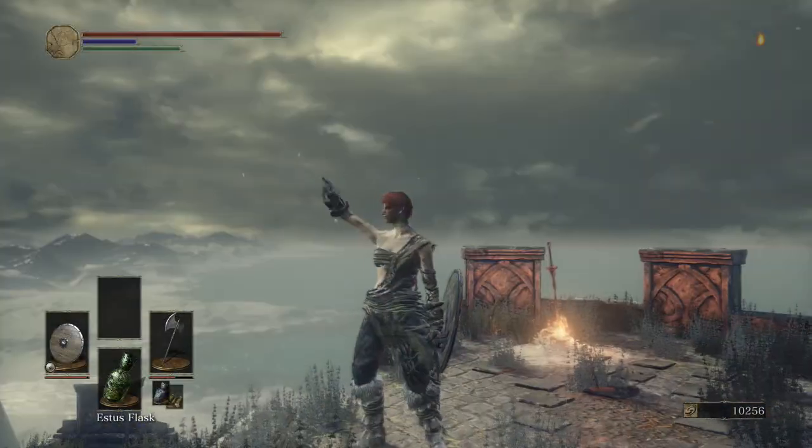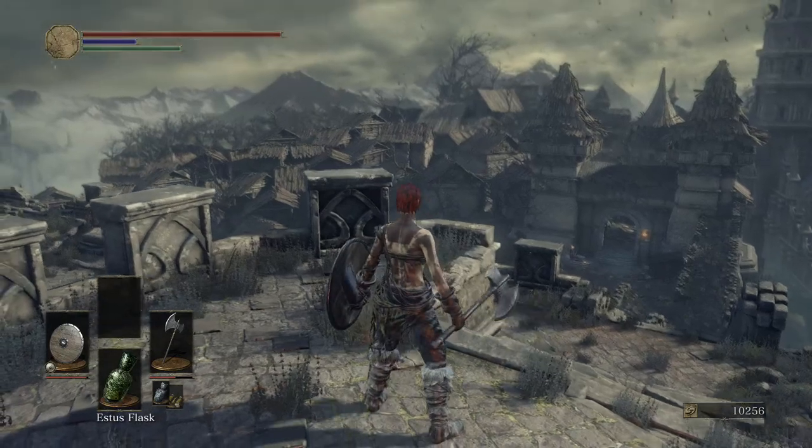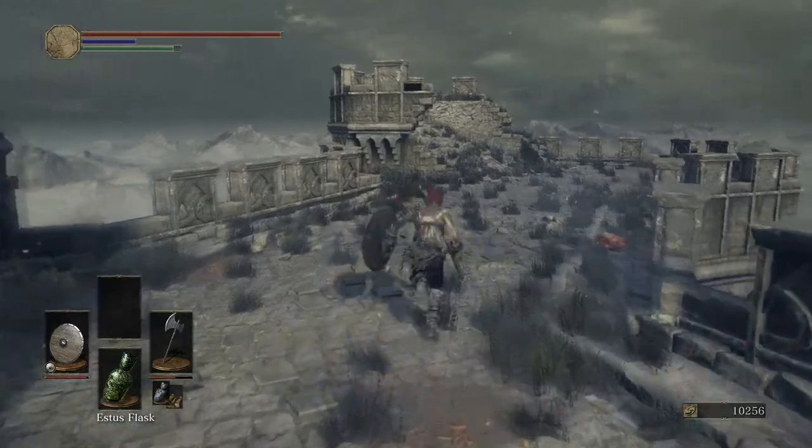Welcome back to the third episode of the Dark Souls 3 walkthrough. Today we're going to be going through the Undead Settlement, which is the third main area in this game. We've just beaten the second boss, so the first thing we want to do in this area is head over here to the left and we'll find some souls up here.